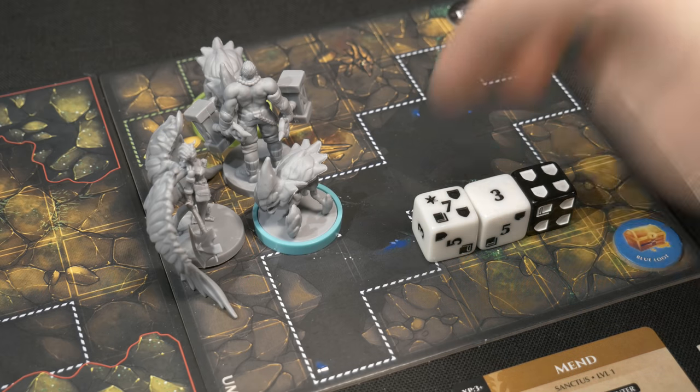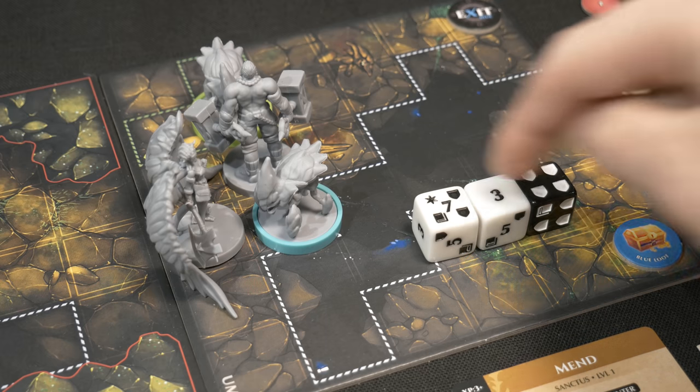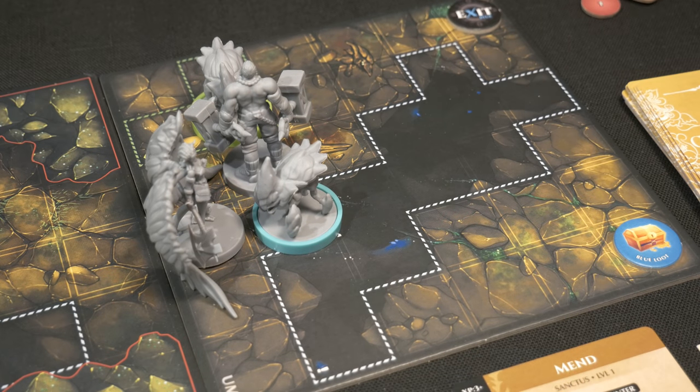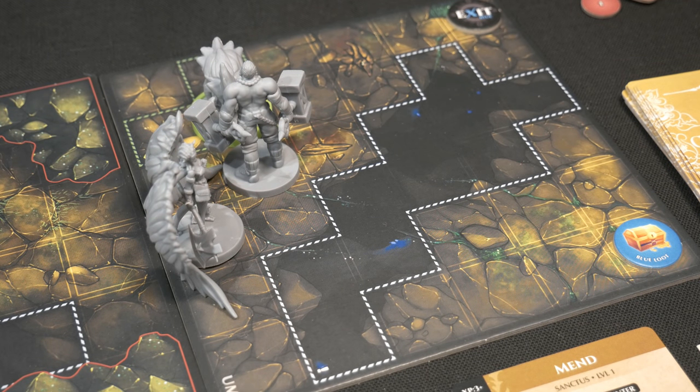We got a 10 - fantastic! Ten minus eight is two damage, then a damage for every shield. I also rolled a star, so Rook gains a bonus stamina and starts his turn with five. We didn't even need the book symbol - we got way more than needed. Two from the base hit, then four more from shields - eight damage total, way more than the eight needed to kill it. That cavesicle is gone!